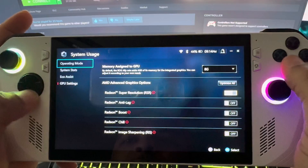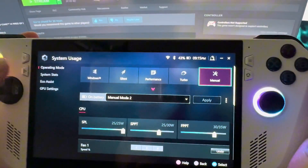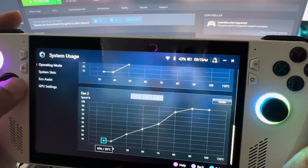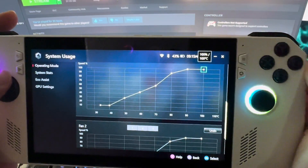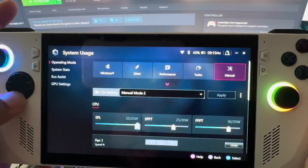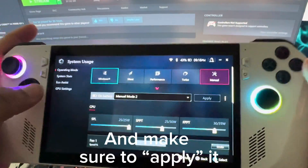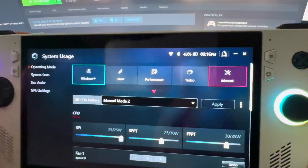I'm gonna show another thing real quick — for people that haven't seen it yet — how to set your own fan curve. I got it manual and I set the fans from 10% all the way up to 100% depending on the temp it's at; the hotter it gets, the faster the fans will blow. I got my SPL, SPBT, and everything set to 25, 25, 30. That's just what works best for me — you might be able to figure out something else, I'm not a complete expert yet.